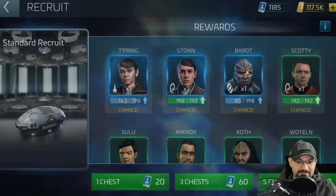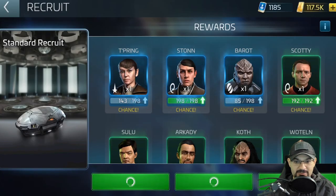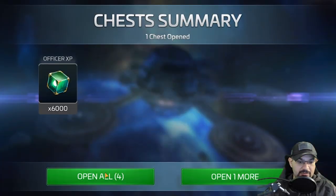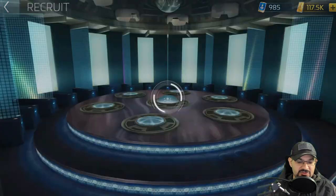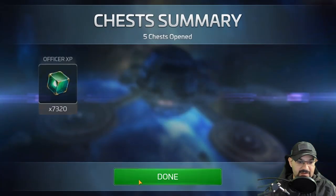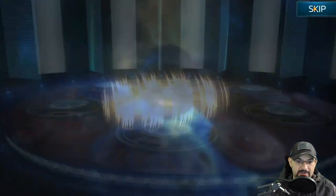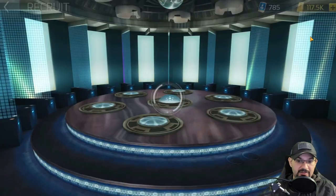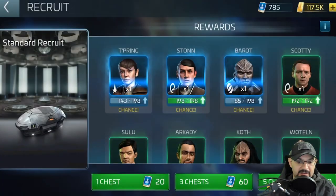Let me see — no jackpots on these. I wish the standard crates would actually have jackpots; that would be cool, but they don't. Oh — Ston's giving me transporter shards! I'll take that in a heartbeat because that means I can get my Pike up another level or try to get him up there. I don't have him unlocked yet but I heard he's a really good officer — I really want to do a review on him.